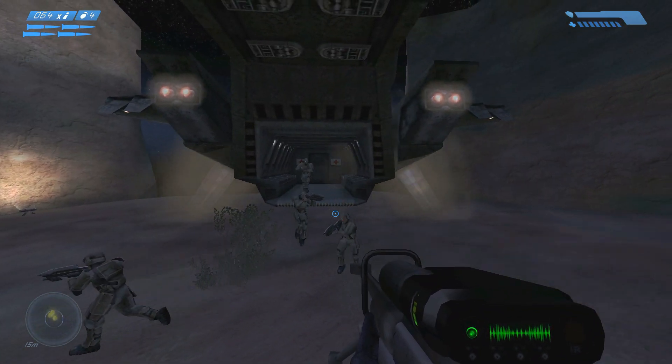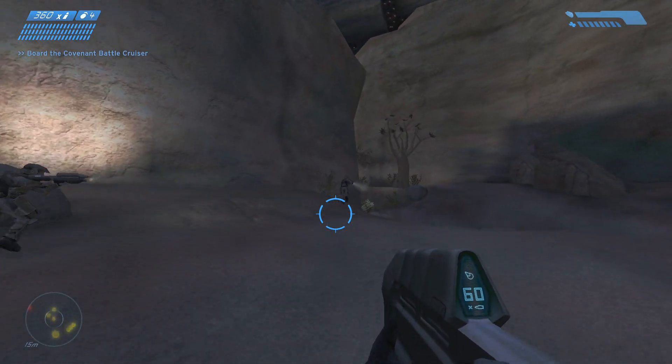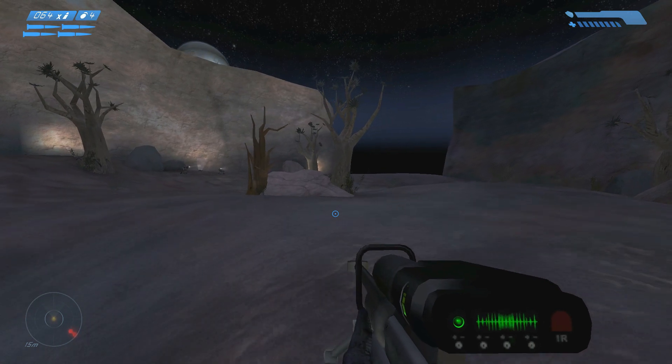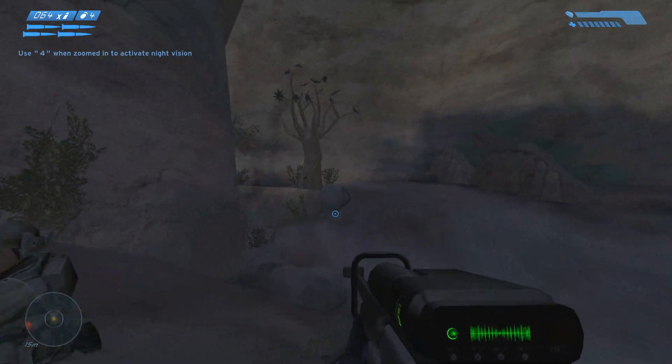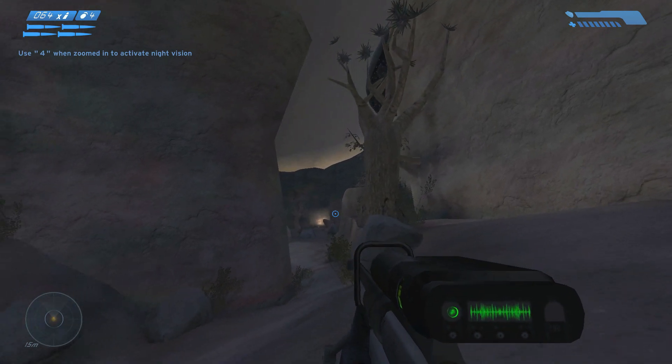Get it, marines — go go go! The Corps ain't paying us by the hour. Stick to the higher ground to the right — we should be able to recon the Covenant position without being spotted. Cortana detects stationary guns near the next pass. Use a sniper rifle to take out the gunners while calling for marine support.